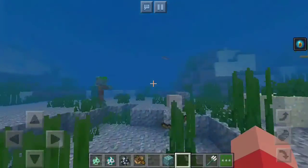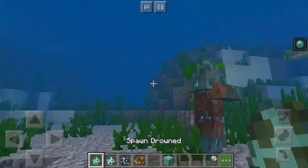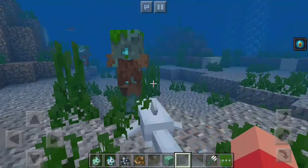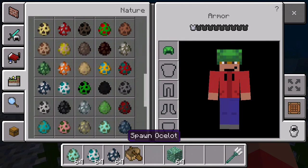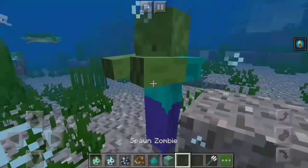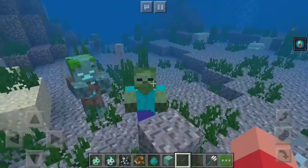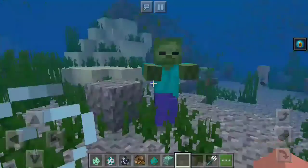Mobs sink to the bottom of the ocean as you can see here, and that does mean that zombies fall underwater and eventually drown. I spawned a zombie - it can't swim, so eventually it should start drowning and die, turning into a drowned. Simple as that, or that's how it should go.